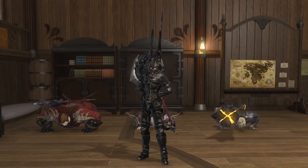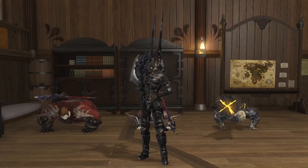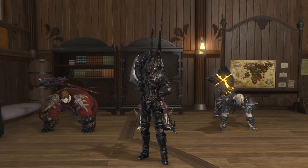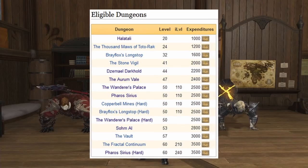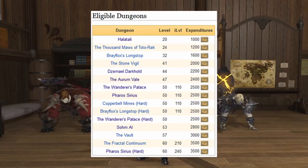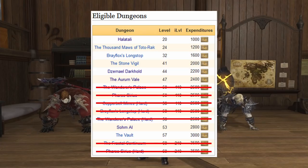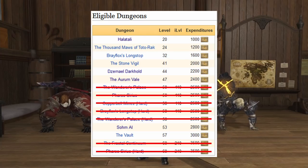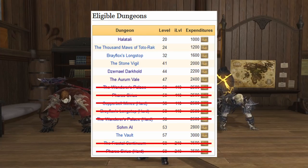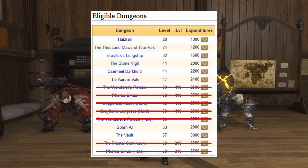Now that your squadron is set up and leveling along with you, it's time to actually go into dungeons to power level your alt combat jobs. There are only 15 dungeons available for command missions, and 7 of those are levels 50 and 60 respectively — so we avoid them. The XP gained in level 50, 60, and 70 dungeons is much lower because those were endgame content in their original releases and didn't need to provide a lot of experience. Simply put: if a dungeon's level is 50, 60, or 70, avoid it if you're here to level quickly.